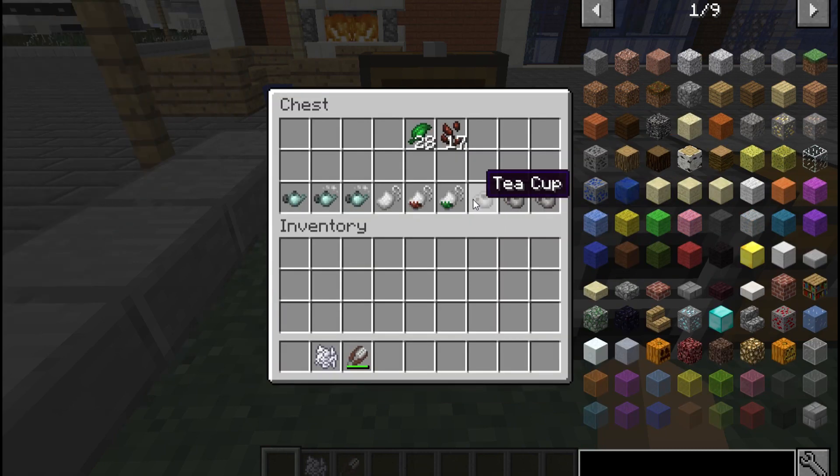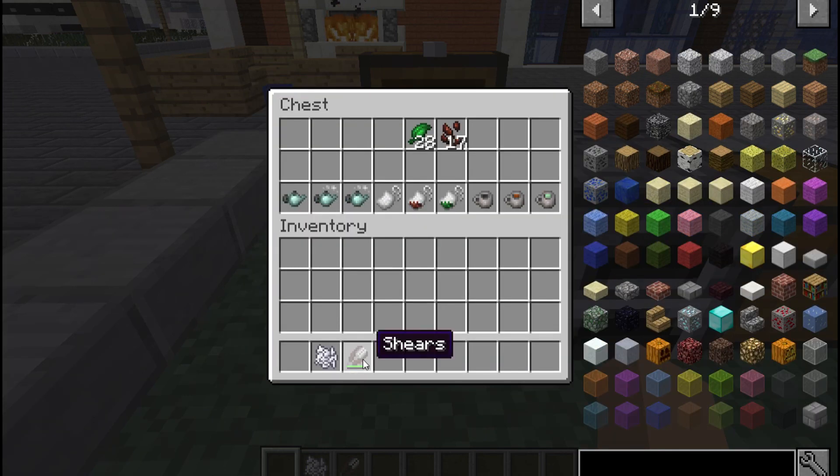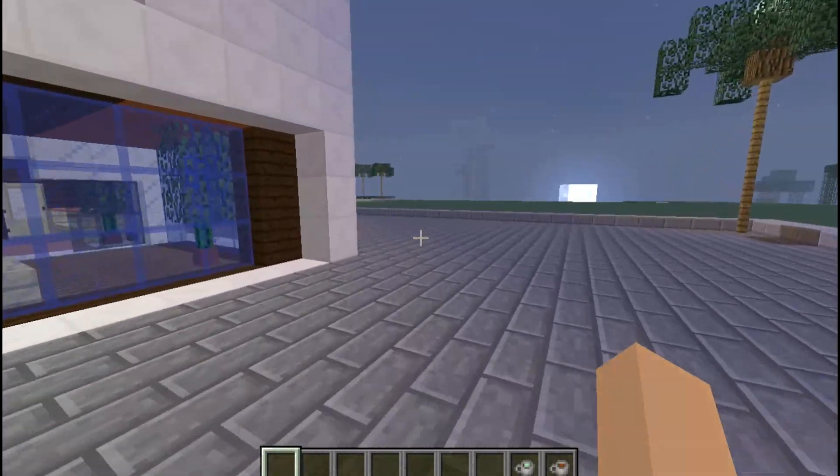Once you have the cup, tea bags, and a boiling teapot, you can make a cup of green tea or a cup of black tea easily. Put a boiling teapot, a black tea bag, and a tea cup together to make a cup of black tea. Replace the black tea bag with a green tea bag to get a cup of green tea. We've now covered everything in this mod.